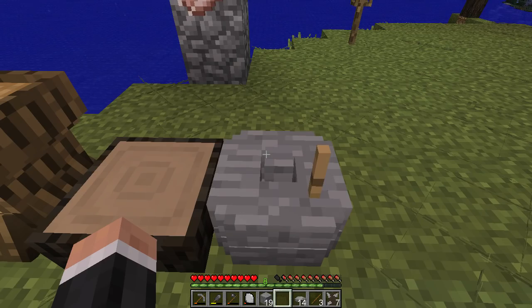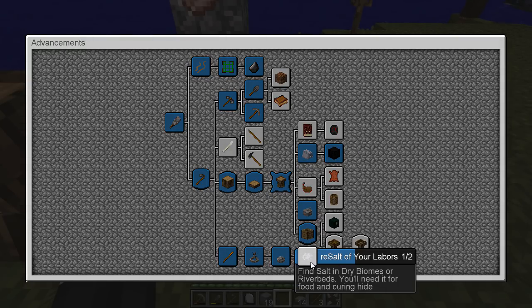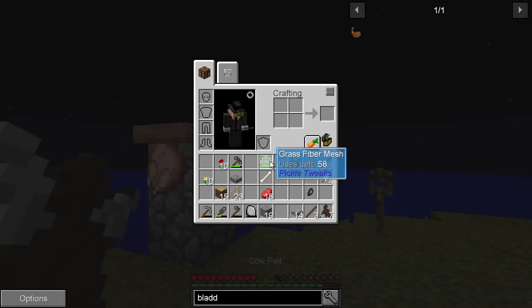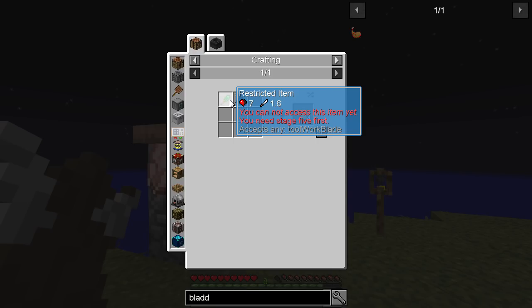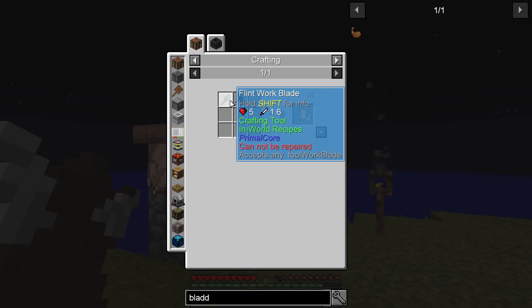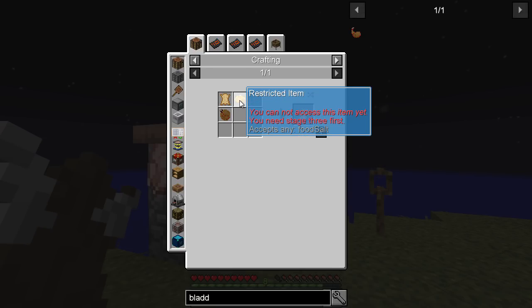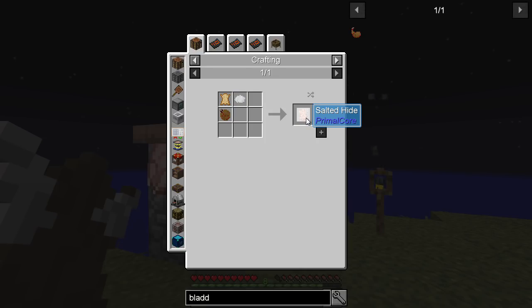Well, I don't even know how this works. Storage upgrade. Salt — I've not found any salt yet. And you can see I killed some cows and I've got some cow pelt. So leather is not something that immediately drops. You get some raw hide if you use one of these things — a work blade, a normal flint work blade.